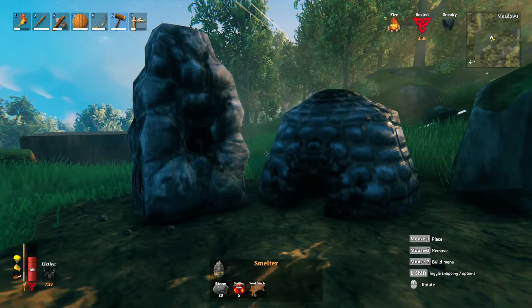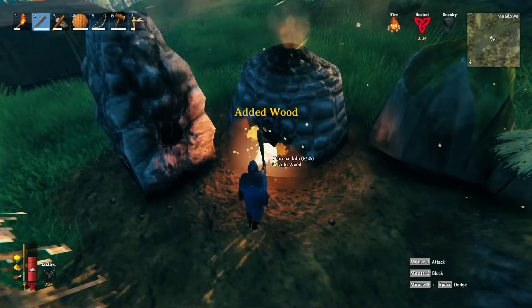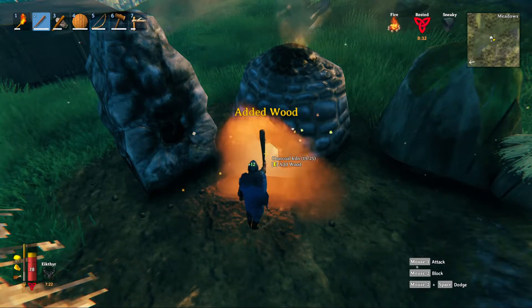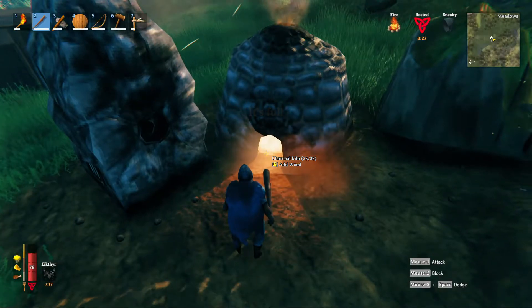So what these two things do — first, the charcoal kiln: it takes wood and it makes charcoal for you. It can take up to 25, as you can see right over here, and it will, over time — it's kind of fast — make coal for you.